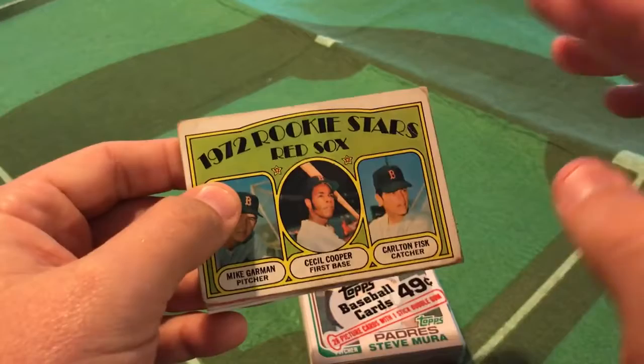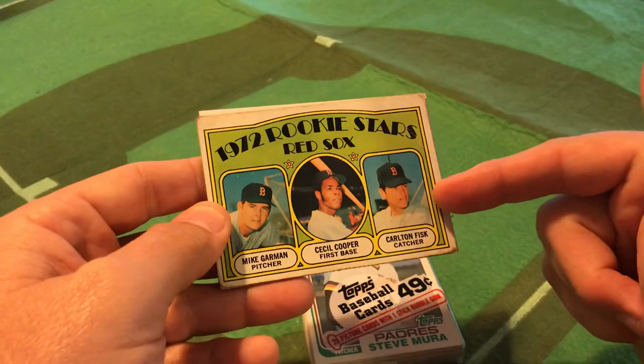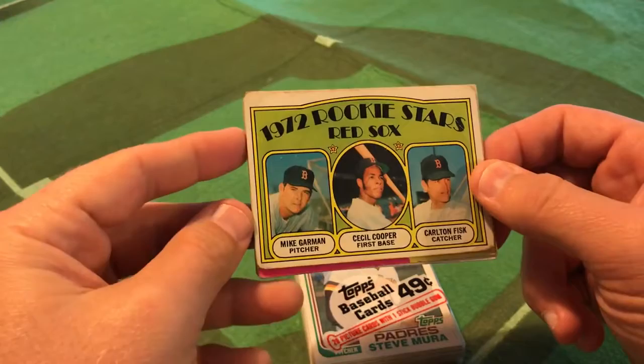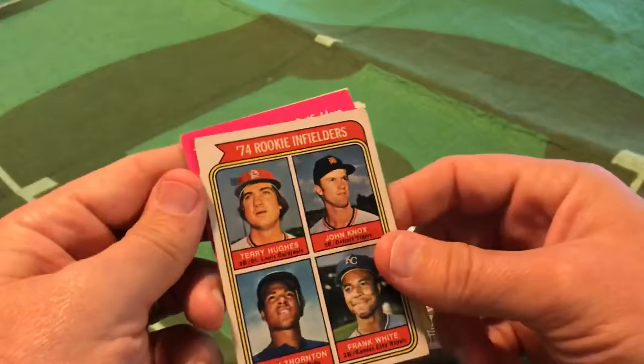The Andrew Ridgely effect on some of these rookie cards. These are from my personal collection — some of them are really beaten up. But 1972, here you go: your Rookie Red Sox Stars. The big one here — Carlton Fisk, of course, a Hall of Fame catcher. Let's not poo-poo Cecil Cooper; Cooper had a pretty noteworthy career, mostly with the Milwaukee Brewers in the late '70s and early '80s. But I would venture to say that the Andrew Ridgely of this card is Mike Garman, and we're going to get to know Mike Garman a little bit in this week's program.